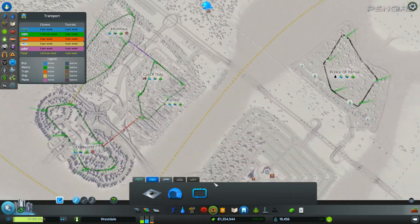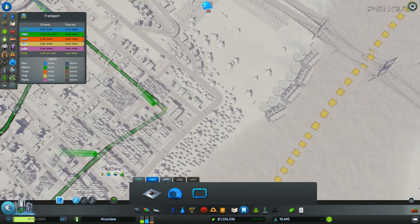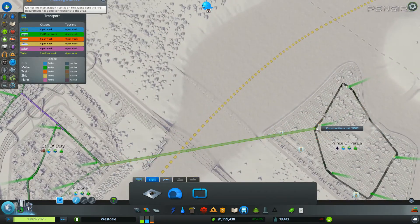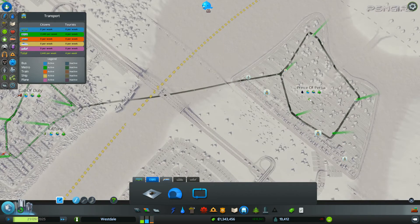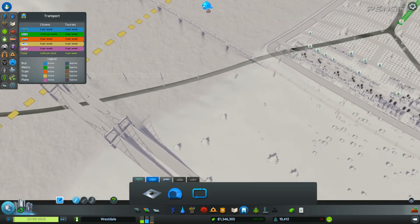Do I only want to connect one line from over there to there? I think so. It's going to be expensive, but they need a connection from over there to over there. For some reason the events panel is having issues again — wonderful.